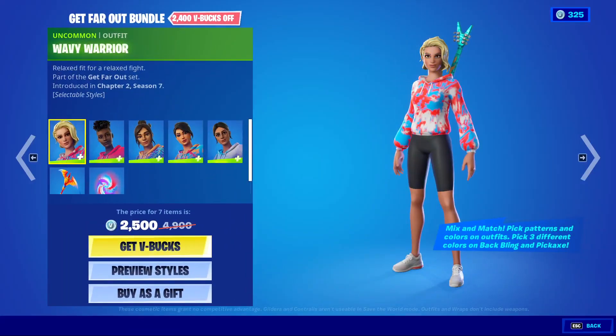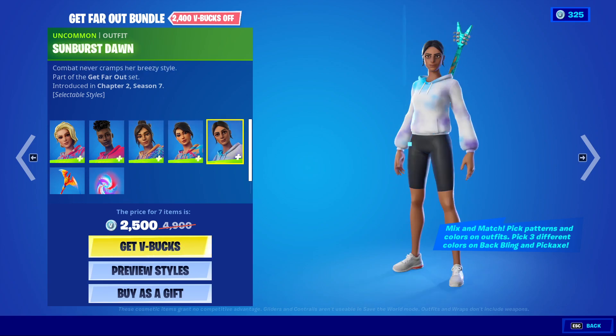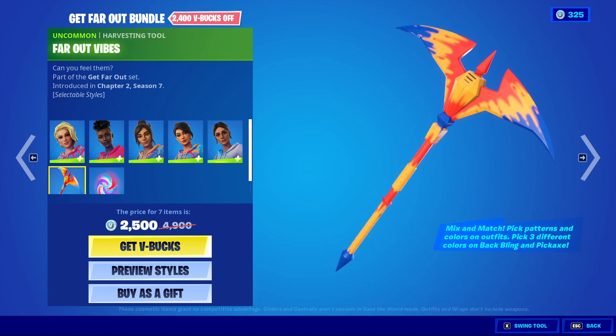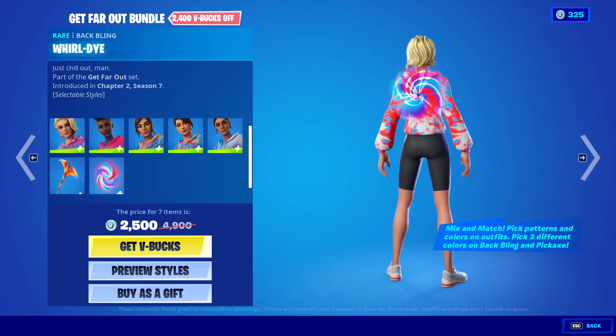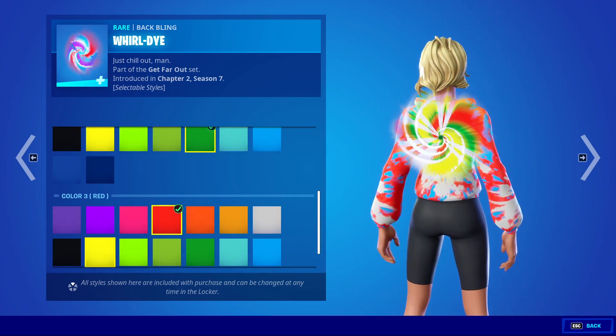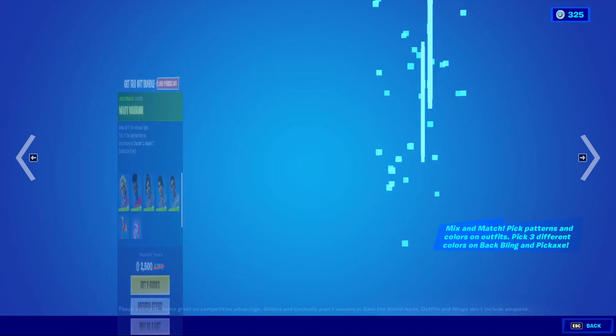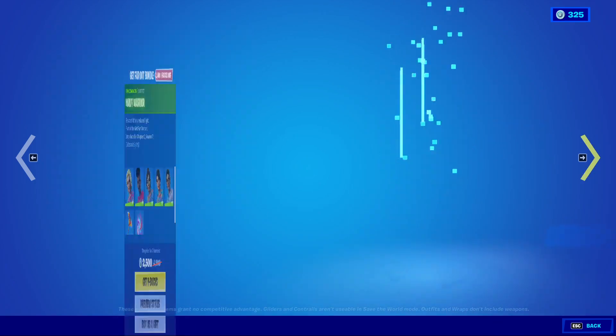Get Far Out is here. We've got Wavy Warrior, Dyed Breeze, Swole Girl, Colour Crush, Sunburst, Dawn, the Far Out Vibes pickaxe, and the World Eye. Basically you just have different colours, and in terms of the skins it's also different patterns to choose from. I can get all those separately if you do wish.